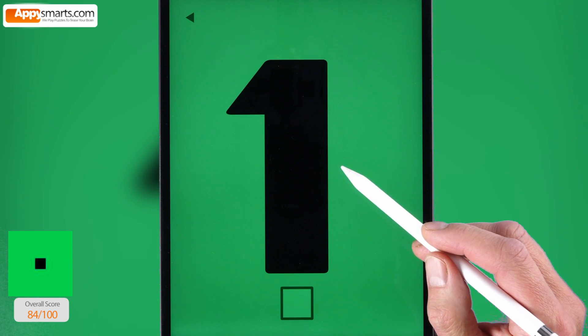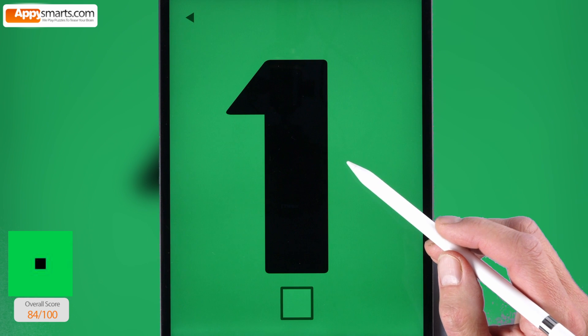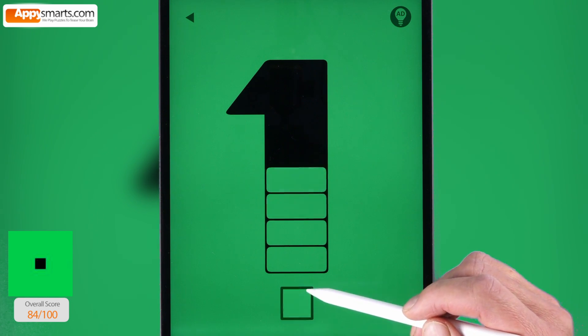The goal of each level is to fill the screen with green. This is level 1. Do you know how to solve this one? It is easy. Just tap the button below to fill number 1 with green bars.